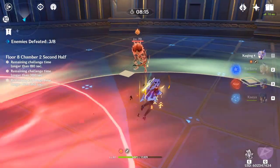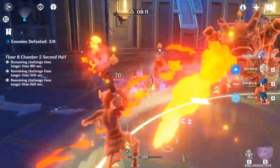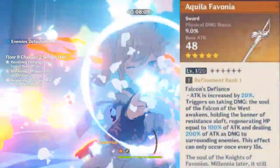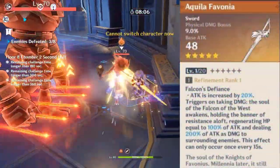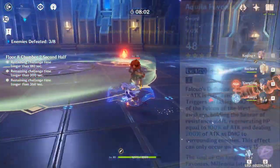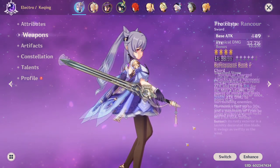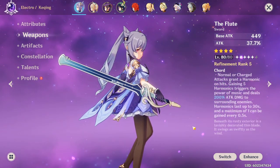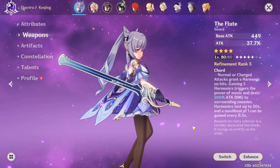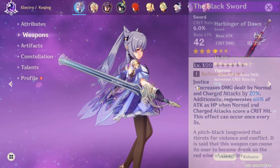So now let's move on to Physical Damage Keqing, starting with her weapons. The best weapon for Physical Damage Keqing is the Aquila Favonia — it gives you a Physical Damage bonus, attack, and a small burst of damage and healing. If you don't have this, the second best option is the Prototype Rancor. If you don't have that, you can use the Flute for its high burst damage. And if not, then the Black Sword, with Harbinger of Dawn as your last option.